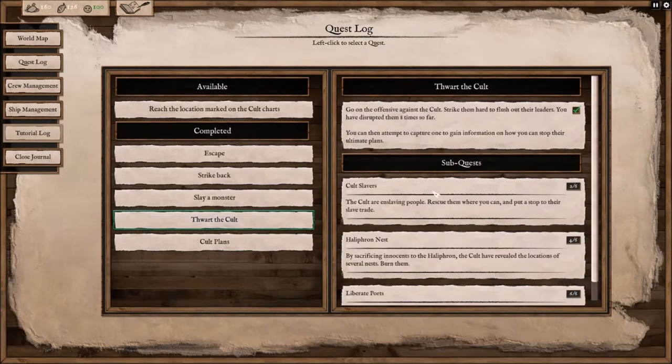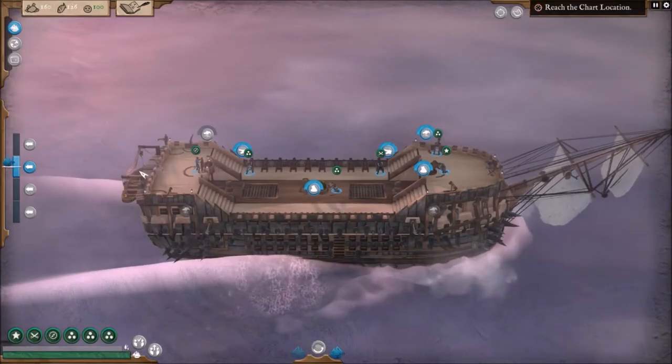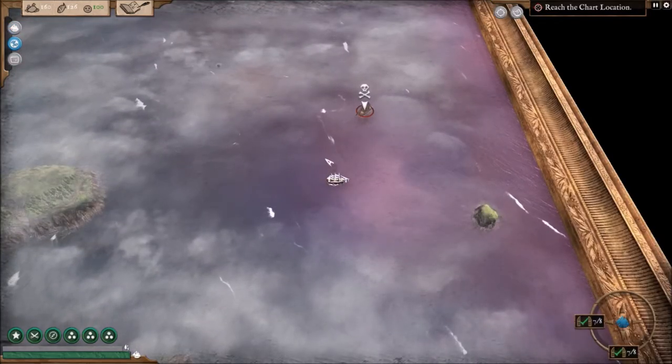We also have all these little sub-quests that pop up — cult slavers, half-run nests, and liberate ports. I've liberated all the ports you can, so we can jump around and I can show you guys these things. I made a point of not doing all of these because they are not just the same mission — there's usually different things thrown into them. We're going to take on some of those after I show you guys how to beat the pirate captains.